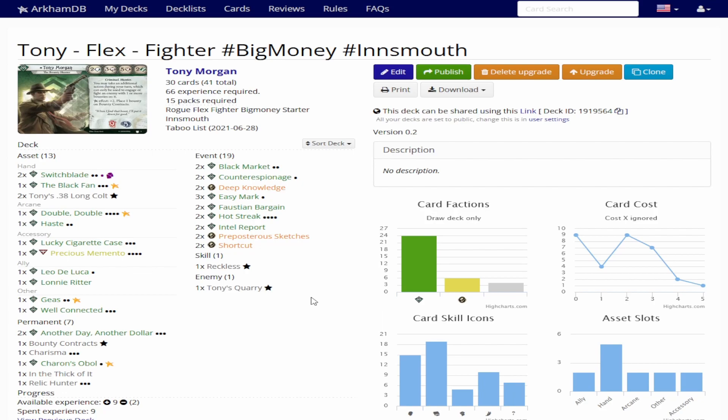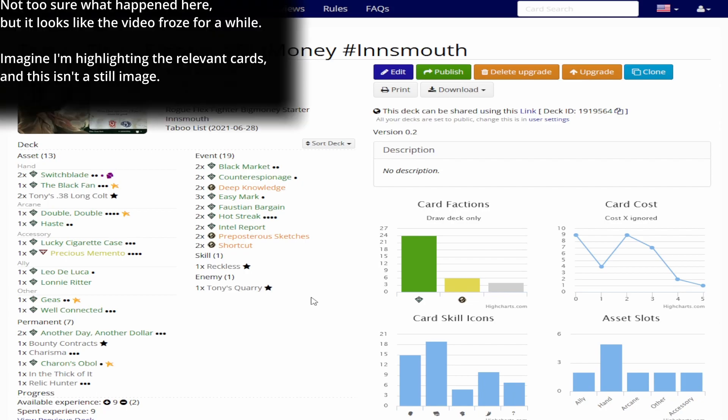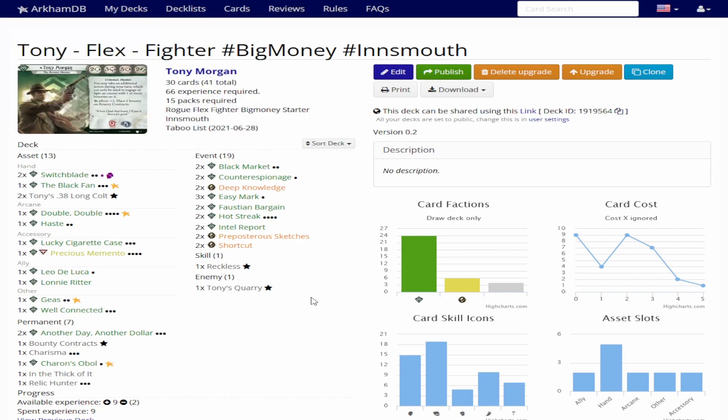At some point in most campaigns, maybe even all the way up to the end, I'd be running A New Handle on this one, but I was partnered with Trish Scarborough, so that just kills my partner instead, so it's not a solution here. In this deck, the solutions are sort of three-part. The first solution is Well-Connected — it's just a big money deck, and I can use Well-Connected to get through that.